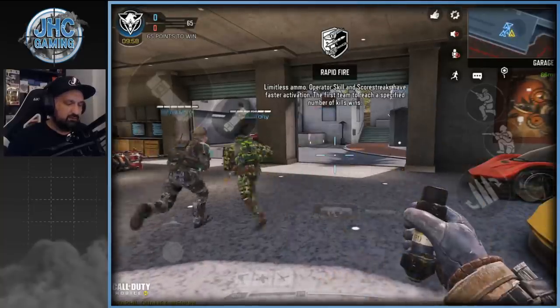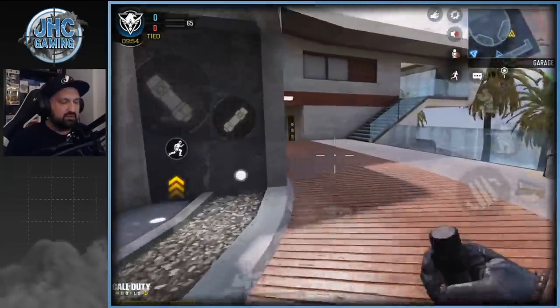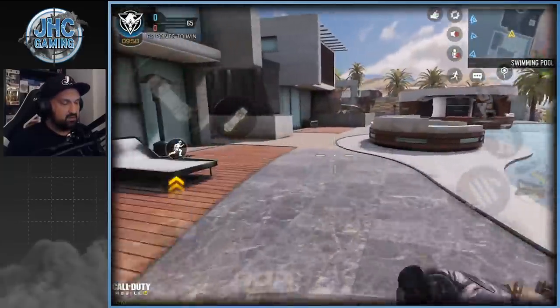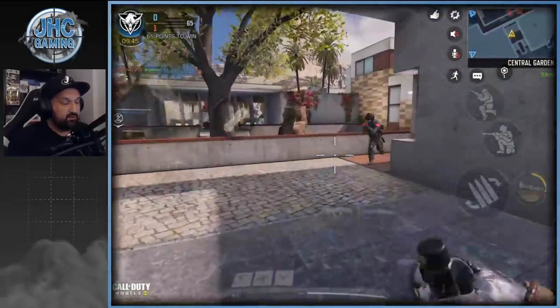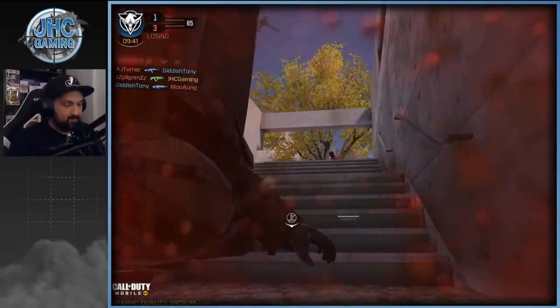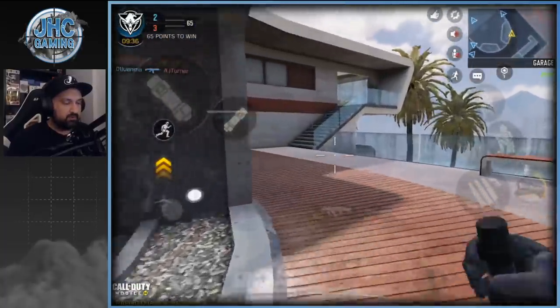What else we can try: SAM sites. The trick here is maybe not kill enemies, because if you kill them it resets their scorestreaks and it's just gonna take more time. So maybe just run around and wait for them to use their scorestreaks. This dude just used a UAV, so that's a good sign — probably not a bot.